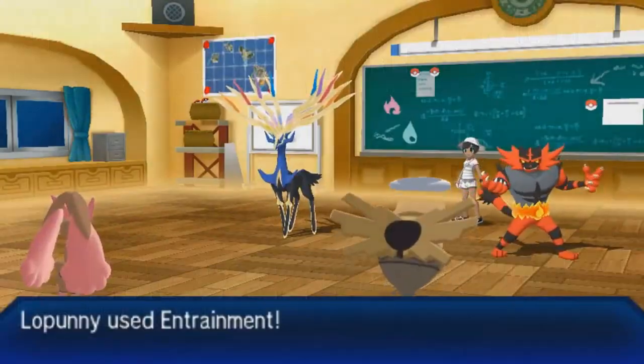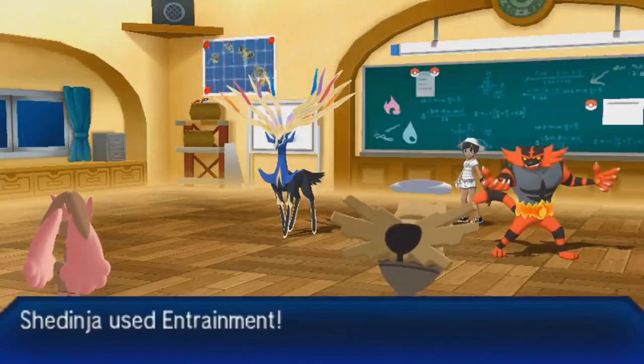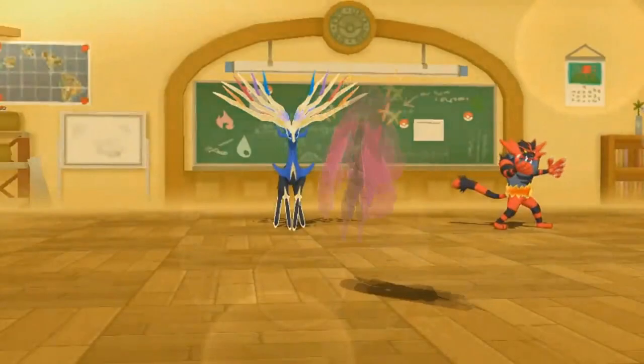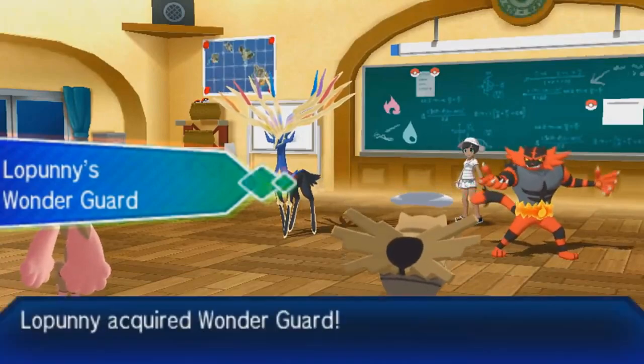I do know that there are strategies where you can use Mimic on Shedinja, use Entrainment, Mimic the Entrainment, and then use Entrainment to give Wonder Guard. I know those strategies exist and I've used them on my channel before. But I found a strategy that is much easier to set up, and it's really big brain.